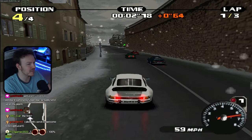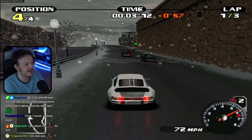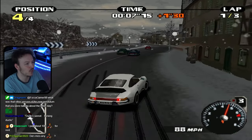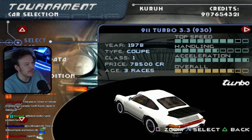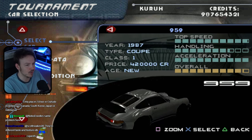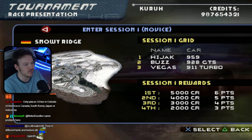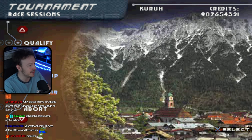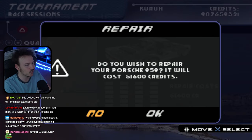I think a lot of the opponents actually have the 959, which is really powerful and really expensive. Those 959s are really hard to beat. I'm not sure this car can do it - do I really have to overspend and get a 959? I just remembered: I never beat this tournament unless I had a 959. Three of the opponents have them, even in the novice tournament. The game just wants you to grind here.